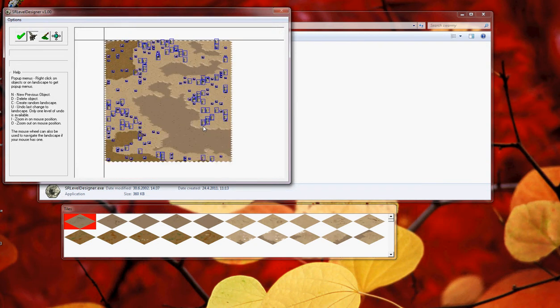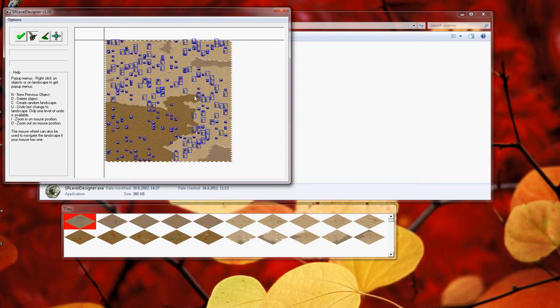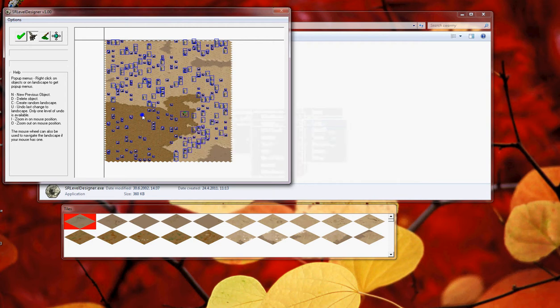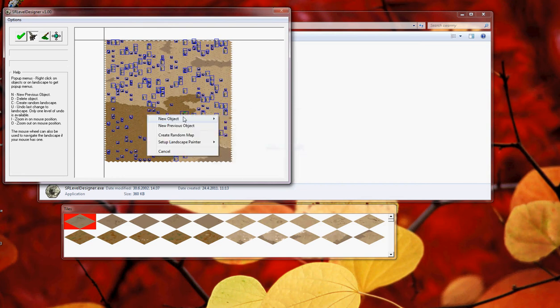With C you can generate a new map. You can select a team, for example green. Make a colony object, and purple spider.